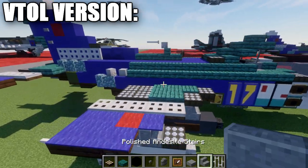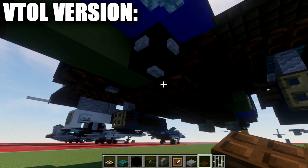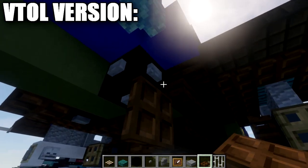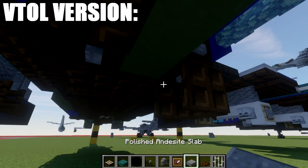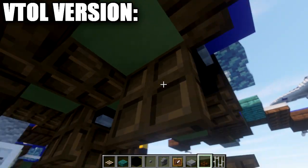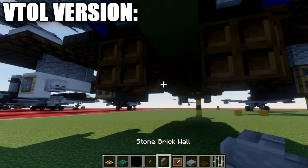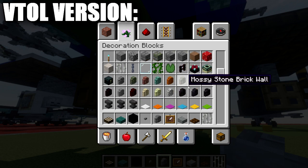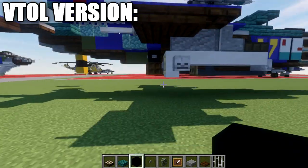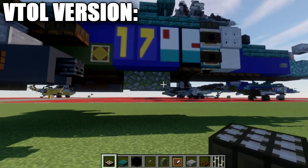Going back to the rear engine section, we can modify the engines to face downwards. Delete the existing trapdoor and rotate it to face this direction. Place a trapdoor down from the button, close it, and a trapdoor down from the other side as well. Do the same thing on the other side, and delete the trapdoor in between. You now have the engines facing downwards — there's a difficult gap in the middle, but a mossy cobblestone wall there in the center helps. So you have our VTOL versions: the engines facing down, the bottom thrusters, and the intakes. That's it for the VTOL version.